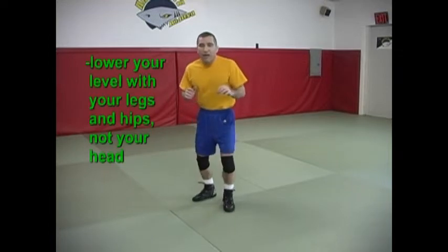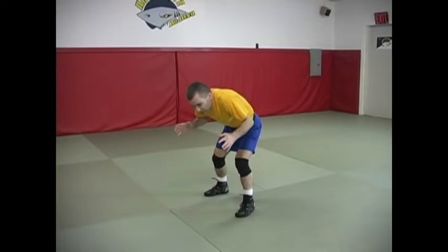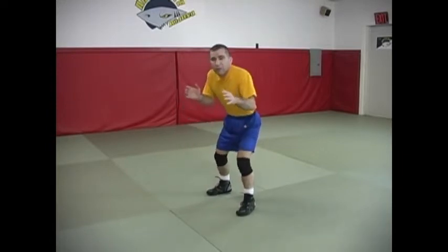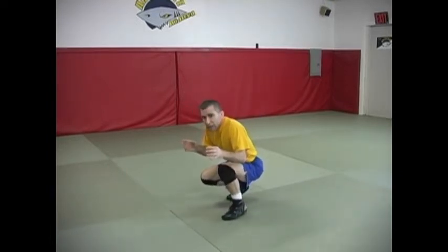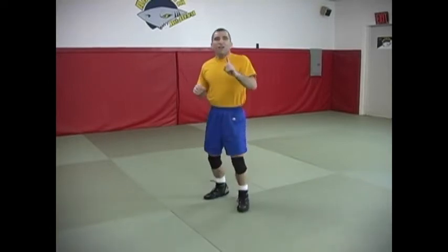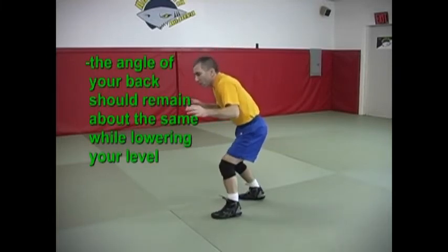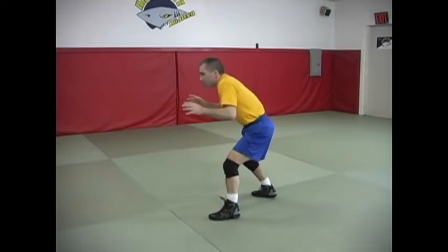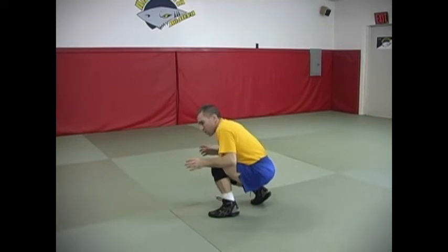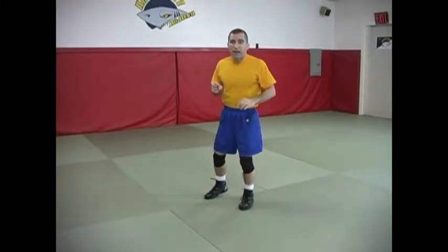One, you need to lower your level with your legs and hips and not your head. A mistake many people make when they're learning to wrestle is they have a tendency to have their head lower while their hips stay pretty much stable and at the same level. You need to lower your level with your legs and your hips, not your head. The angle of your back should remain about the same throughout that entire movement — it should not change. It's important that you lower your level with your hips to be able to be successful in your attacking maneuvers.